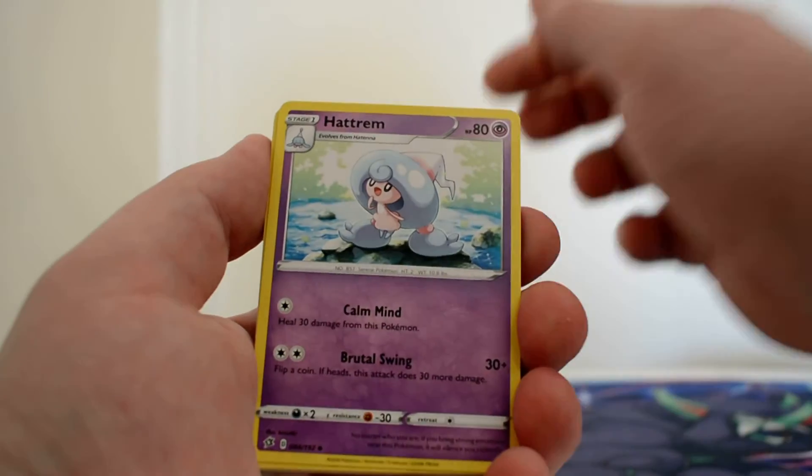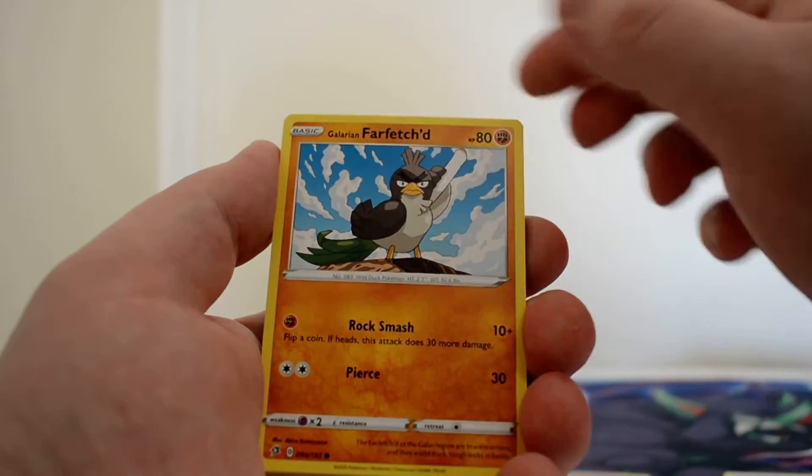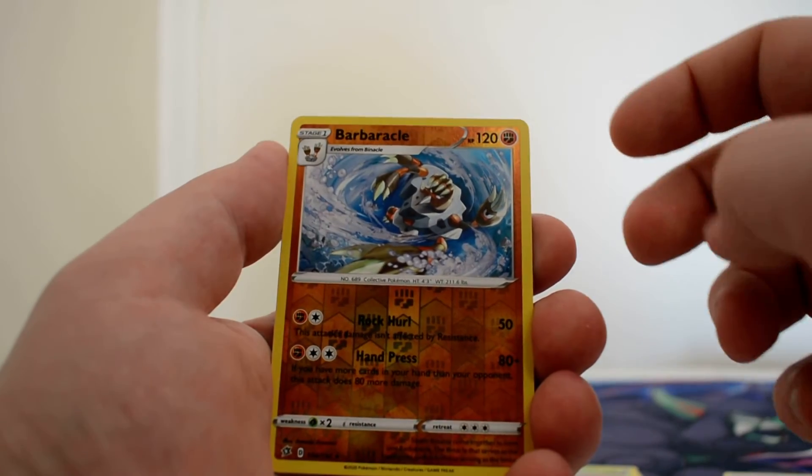We've got a Grass Energy, Hattrem, Curse Shovel, Phalanx, Milcery, Farfetch'd, Meowth, Caterpie, Corsola, Reverse Barbaracle, and a Probopass non-holo.